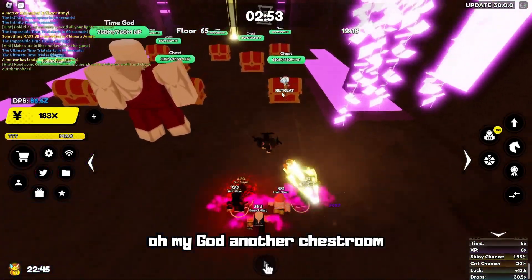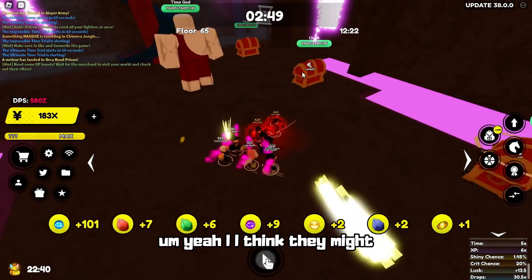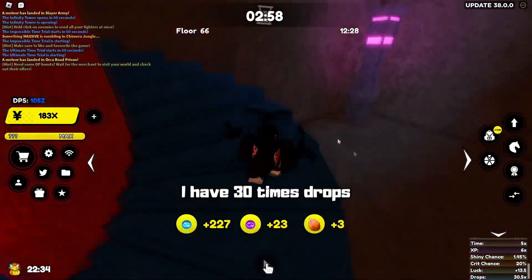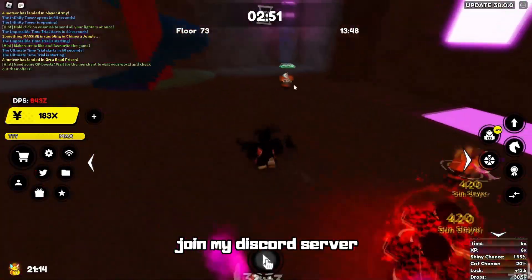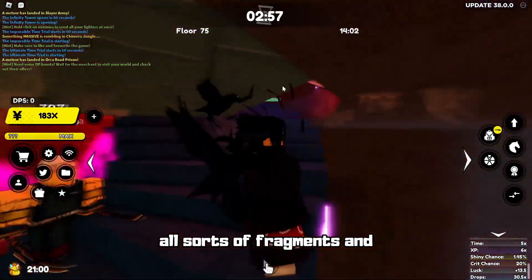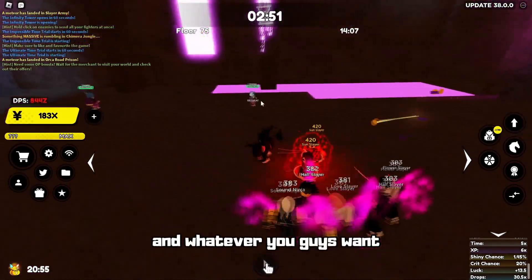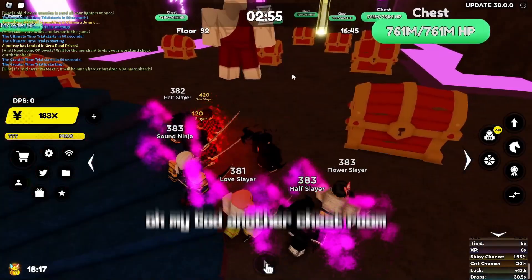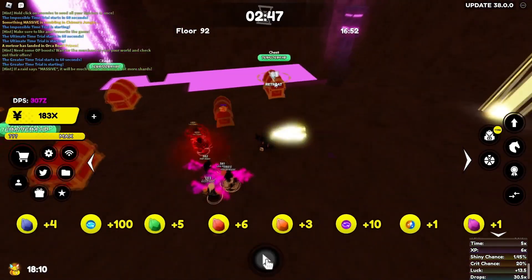Another chest room! You get so many reroll tokens — it's insane. They might nerf these drops, or is it because I have 30x drops? Either way, it is insanely broken. Join my Discord server and I'll be hosting some giveaways there — I can give you all sorts of fragments, the shiny potion, the lucky potion, time trial shards, and whatever you guys want. Make sure to join that. Another chest room — look at the amount of items I'm getting.